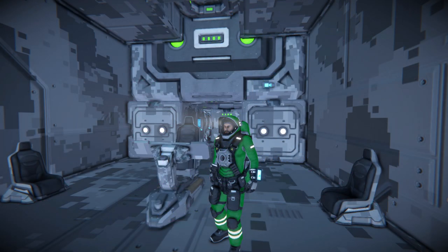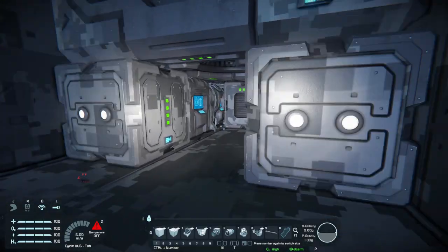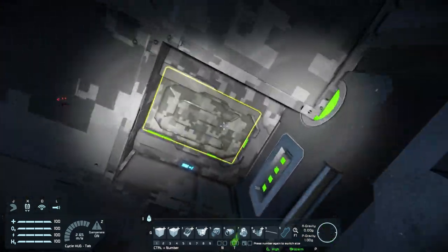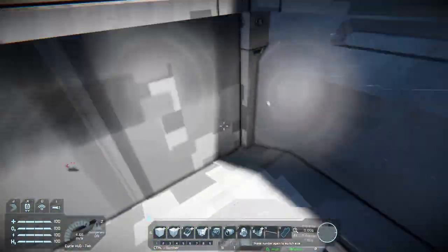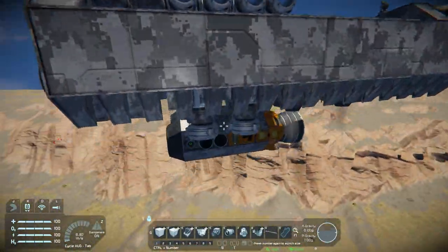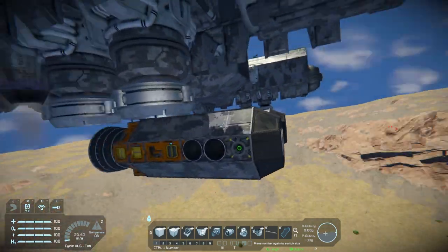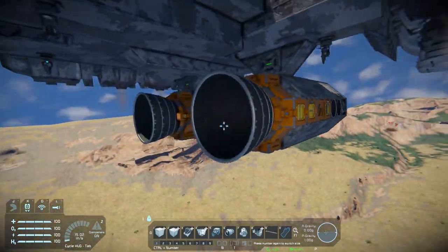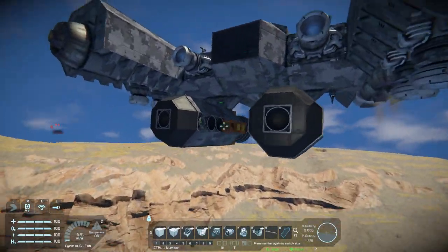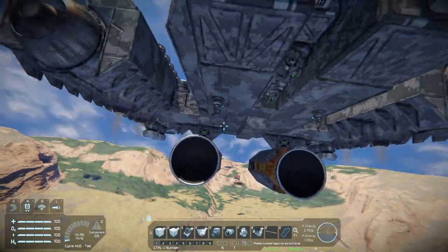Hi everybody and welcome back to yet another Space Engineers video. Today we're looking at probably the final evolution of missile launchers on this channel. When I started showing off missiles and missile launchers a while back, it was with frag missiles, then eventually guided missiles. Today I'm showing off these capital-grade anti-ship missiles — they will destroy most capital ships, pack several warheads in the front, and are completely guided.